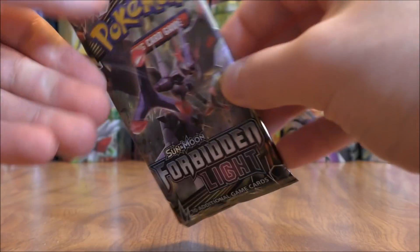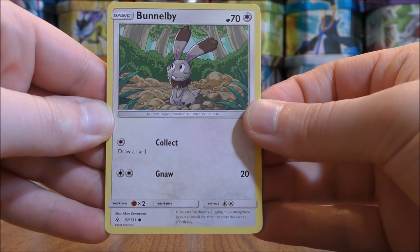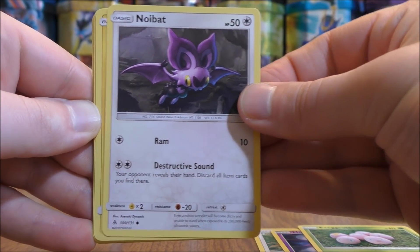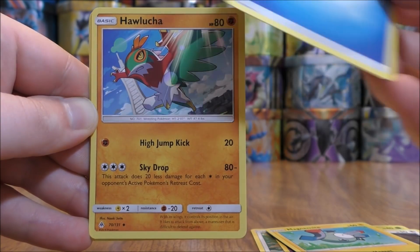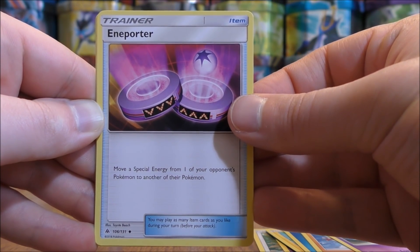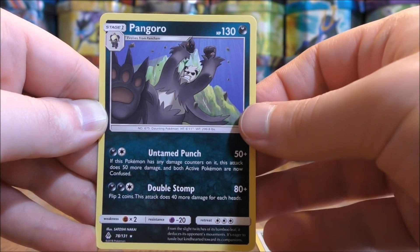Naganadel pack now with another green colored code card. Pack starts with Bundleby, Honedge, Exeggcute, Noibat, Magnemite, Water-type Energy, Hawlucha, Doublade, and a Porter — which you can pull as a Secret Rare — Reverse Hollow of a Diggersby uncommon rarity. And the final card would be a Pangoro.